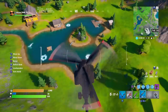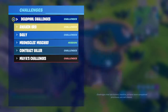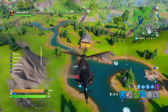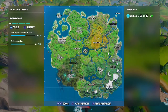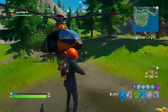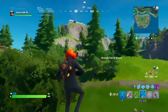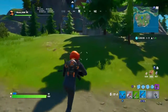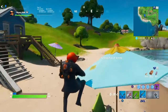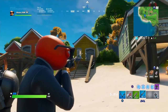Off to our next challenge. The next one is to visit Lake Canoe, Rainbow Rentals, and Camp Cod. So this is Lake Canoe. I'm going to show you the other places and just mark them. I've arrived at Camp Cod — it's this little island right here, a nice little camp. And now I'm at Rainbow Rentals — it's a bunch of houses on the beach in the colors of a rainbow. I like this landmark, it's probably in my top tens. Oh, and I forgot to say — you have to dance at the locations I just showed you.